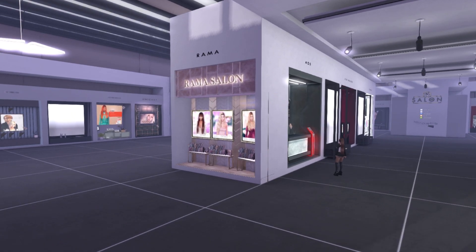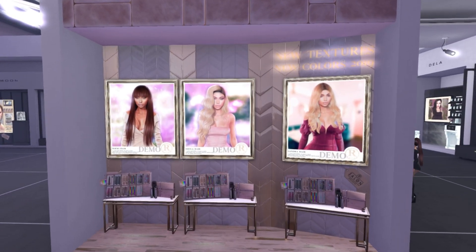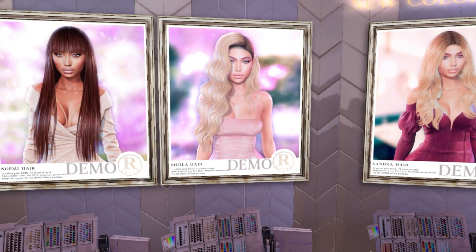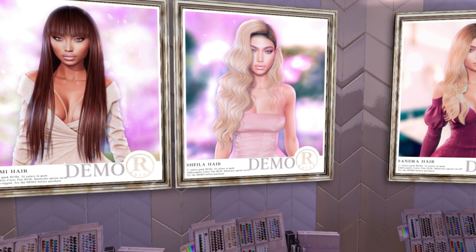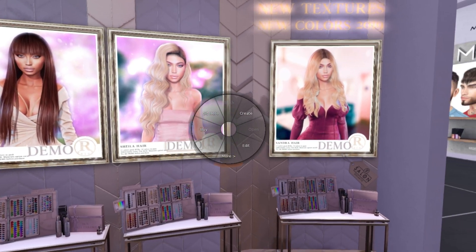We are going to start over here with Rama. It looks like we have three hairs: Noemi, Sheila, and Sandra. Oh, that Sheila hair, though — it's gorgeous. I always love little curl hairs like that.